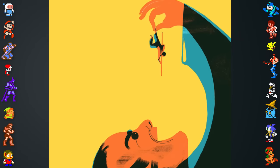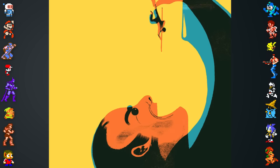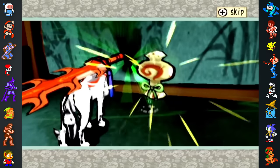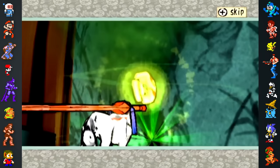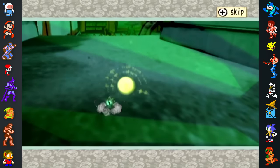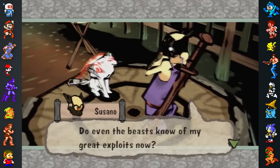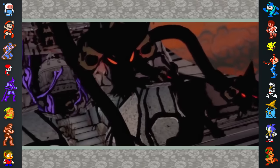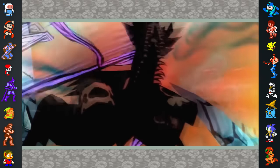In the folktale, Issun defeats an oni and acquires Ushide's mallet, a magic hammer which he uses to grow to normal size. This mallet appears in Okami as the lucky mallet item. However, the mallet is used to shrink Amaterasu to Issun's size, rather than grow Issun. The characters Amaterasu and Susano are based on the Shinto deity siblings of the same names, and the first arc of the game closely follows the Shinto legend of Yamato no Orochi's demise.